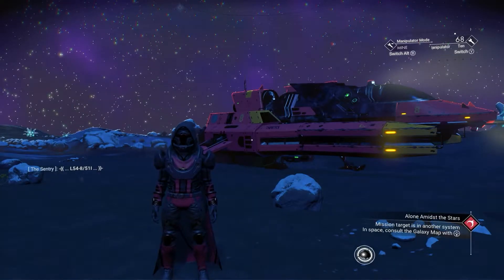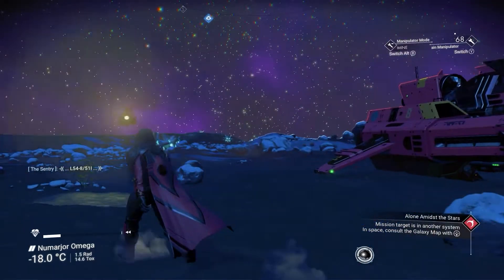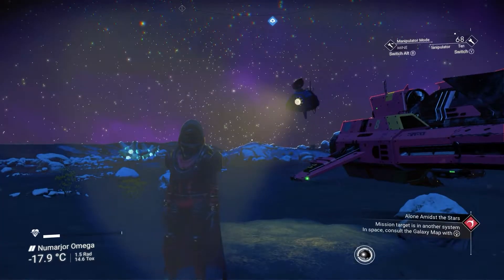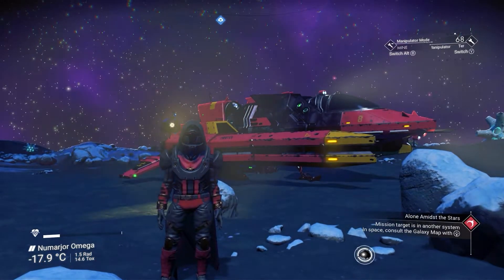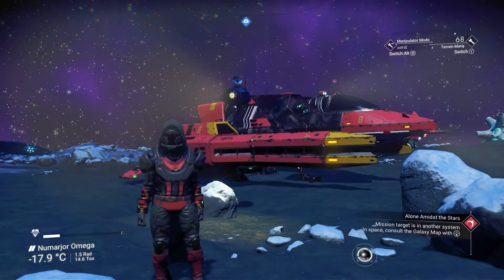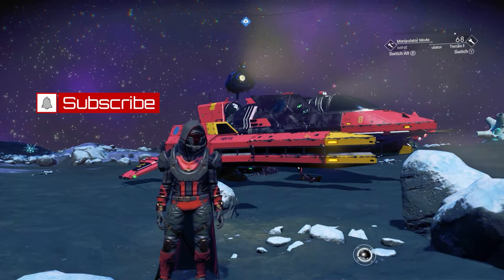Welcome back everybody — another Minnow Man's Guide tutorial video. Today we're going to talk about how to navigate and locate a portal. If you have all the glyphs and portal addresses and want to go find ships or multi-tools or whatever, this video will show you how to do that so you can use those glyphs and get where you need to be.